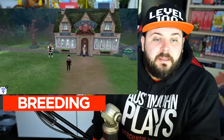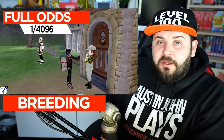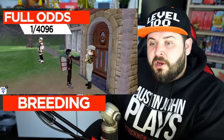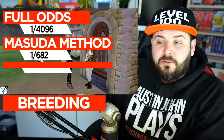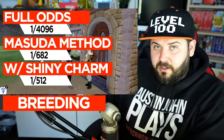This game allows what's known as the Masuda method. If you put a Pokemon with a compatible Pokemon of the same egg group, but that Pokemon originates from a game of a different region in a different language, the Masuda method increases your chances of breeding a shiny from one in 4096 down to one out of 682. With the shiny charm, that goes down even further to one out of 512. Your best chance to breed a shiny Pokemon is having a Ditto from a different region in a different language combined with your Pokemon and the shiny charm.